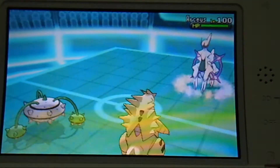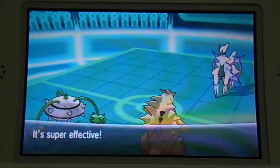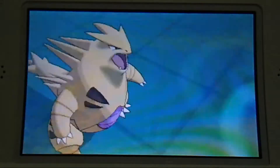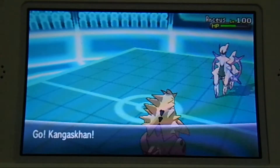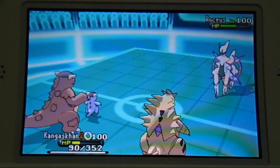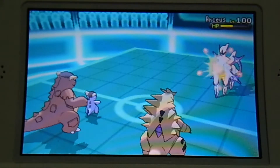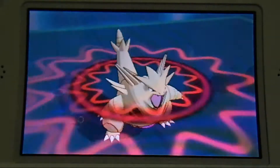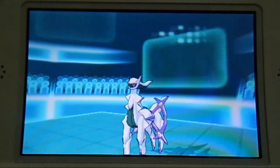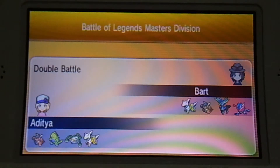The opponent sends out his Arceus. I believe it is a Dragon-type Arceus. Arceus goes for Judgment into Ferrothorn. Ferrothorn feints, and I go with Dark Pulse from Tyranitar, dealing maybe 40%. Then Fake Out and Dark Pulse continue into the cross, and it kills the Arceus.